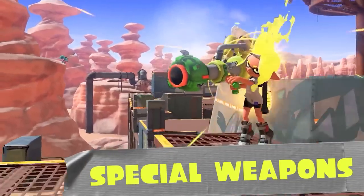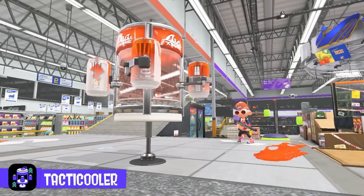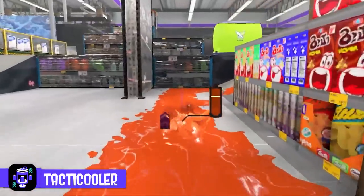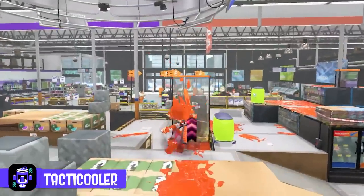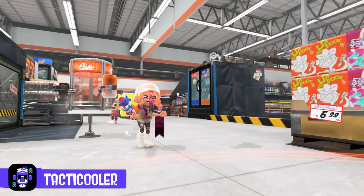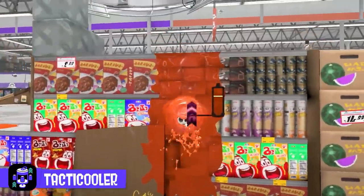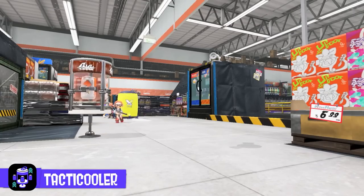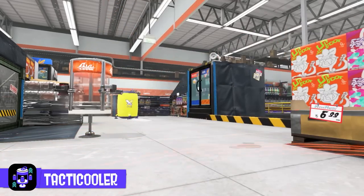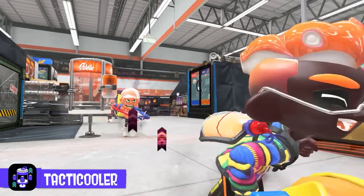We then move into the special weapons. New types are revealed, including the Tactic Cooler, which is used by an N-ZAP. When used, this deploys a little fridge that contains four cans. The narrator says the cans give a variety of benefits, including momentarily increasing speed. When you grab one of the cans, you appear to have a glowing aura around you, so I think it might be like ink armor where people know where you are. What's cool about the Tactic Cooler is that it comes in packs of four, so everyone on your team can grab one. Whether one person can take multiple and stack the effects is unclear.